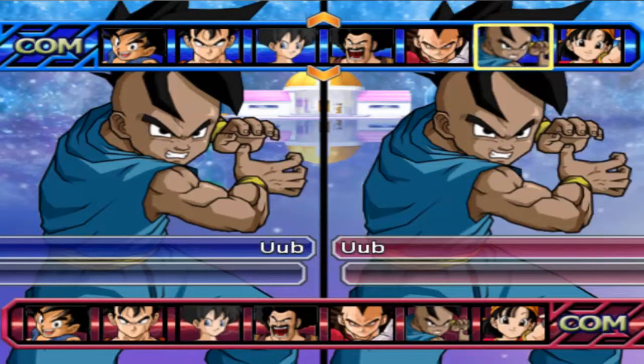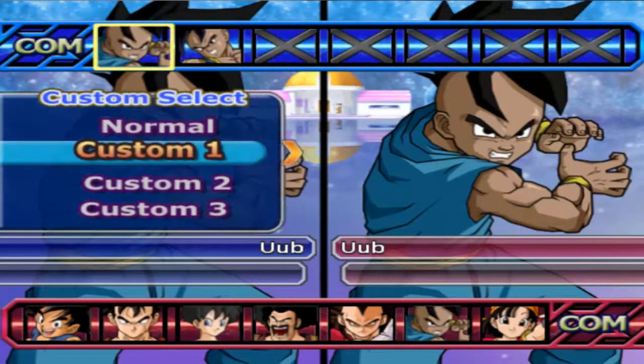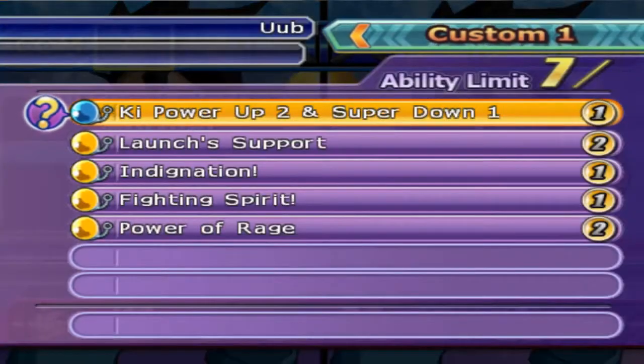Alright Boos, welcome back to another test. So we got a full build 2v2. We have Oob here with Key Plus 2, Super Minus 1, Launch Support, Ignondation, Fighting Spirit, and Power Rage on Default AI.